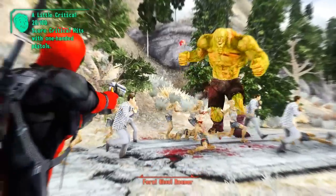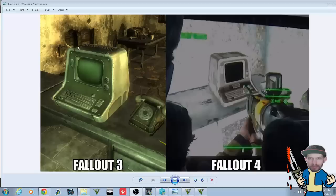First thing we're going to be talking about are the computer terminals. As you can see, this is the Fallout 3 version and the Fallout 4 version. They're basically almost identical. The only thing I see different is right here — there is no decal here in Fallout 3, it just has a little indention. But on the Fallout 4 version, it has a decal there, and the indention from Fallout 3 is not there. So that's really the only difference.